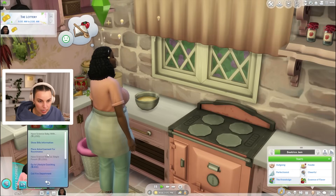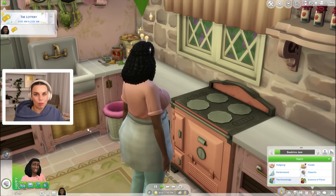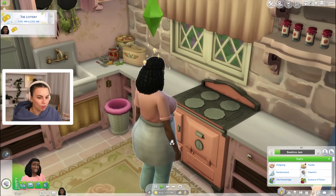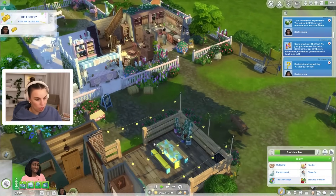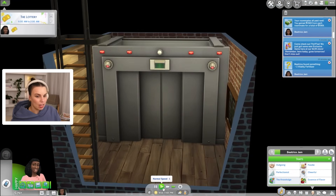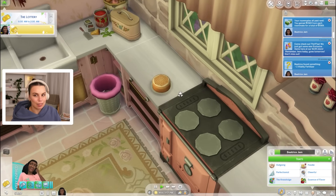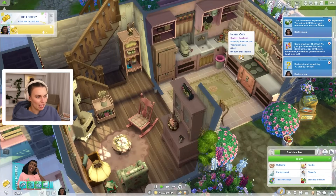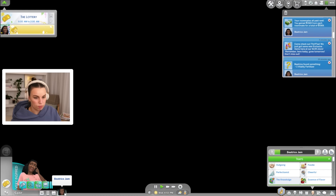We need to buy a lottery ticket — for 100 simoleons, we can afford it. That would be so handy if we won the lottery, so then we could just have lottery money in the vault. Which reminds me, we were paid $569 by our roommates, so we also need to contribute $569 to the vault. Look at that honey cake — that looks amazing. It looks like one of those pancake cakes where it's literally a cake made of layers and layers of crepes. I love this. Let's put that on the table too.